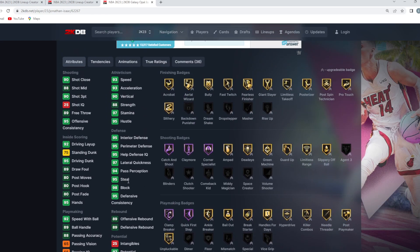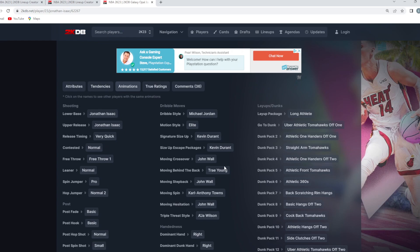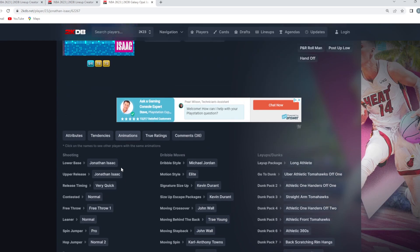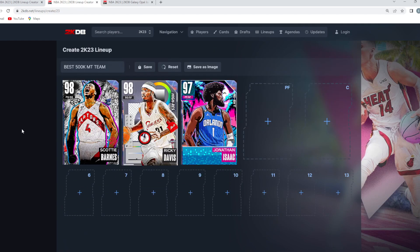He's got a 98 block, 95 steal, 97 lateral quickness, 95 perimeter, and a 95 interior defense. You take a look at the jump shot — not a bad release, I think it's a solid jump shot. He could definitely green in that catch-and-shoot situation. And with dribble sigs, he's just going to move like a Kevin Durant card, which is not terrible for your defensive small forward and a guy that's really just going to be on the court to play lockdown defense. His price is fluctuating a lot right now — the cheapest I've seen him is about 65,000 MT, but it could be even more depending on the market with the new super packs coming out.